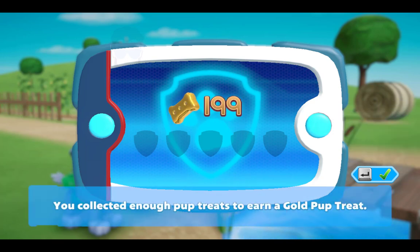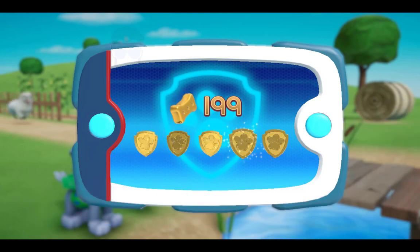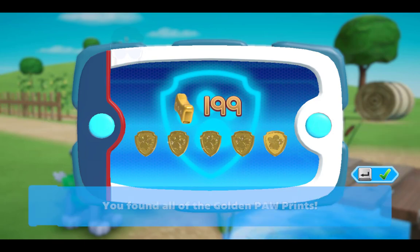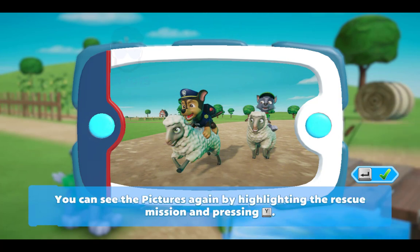You collected enough pup treats to earn a gold pup treat! You found all of the golden paw prints and unlocked another picture! You can see the pictures again by highlighting the rescue mission and pressing the Y button!